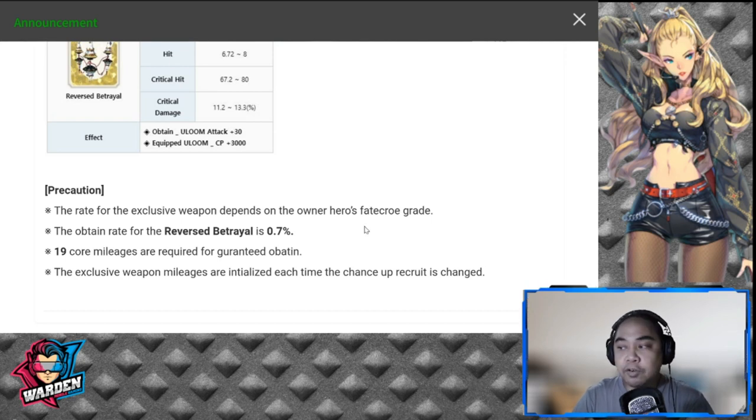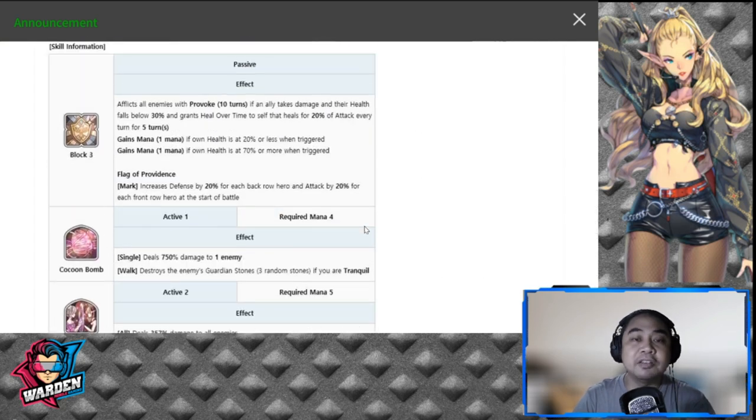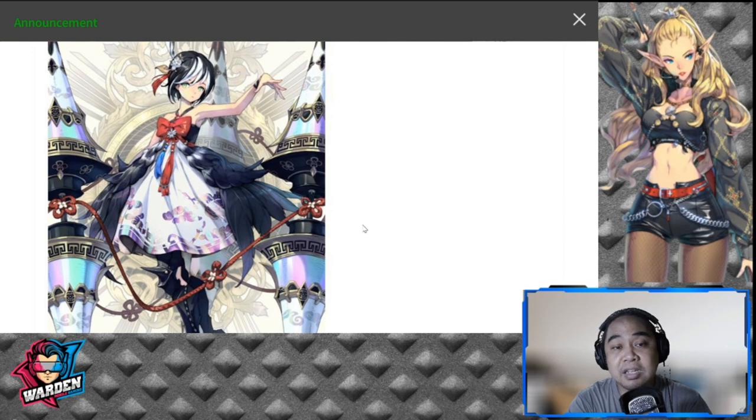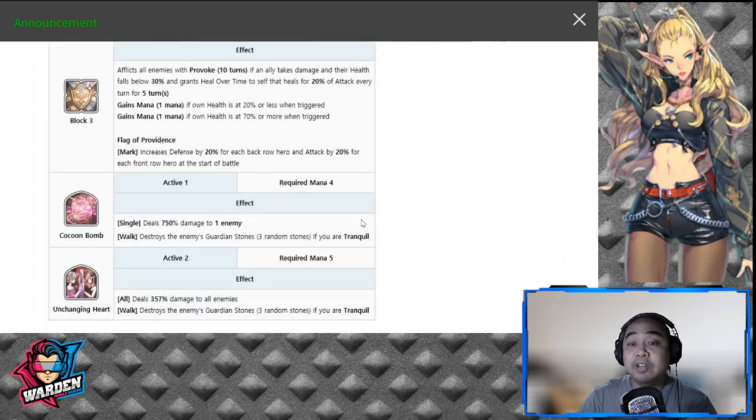My overall thoughts: FC Loom is not really needed in the current meta. It's a toss-up between the previous FC and this one. The passive changes replaced Bulwark of Will and Survival Instinct with just Flag of Providence. If they had retained even one of the previous passives alongside this one, it could have been better. For example, retaining Survival Instinct with the heal over time would give her more survivability.